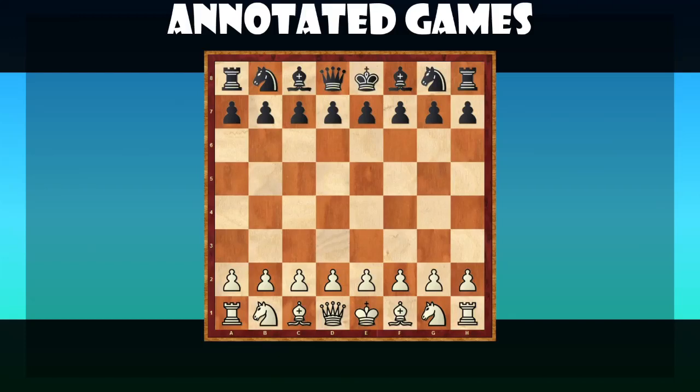Hi Atoll, this is National Master Alessandro Santagatti. D-Hardouki sent me a game that he played with black and now I'm going to analyze it. Okay, we can begin the analysis of the game.